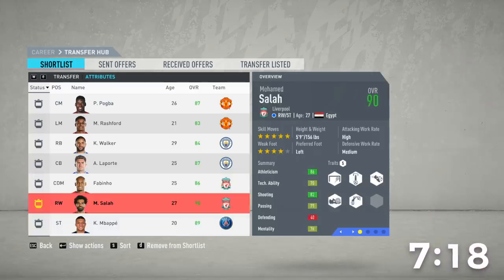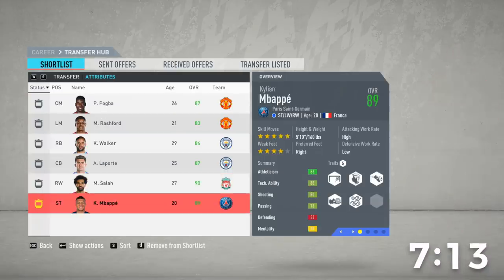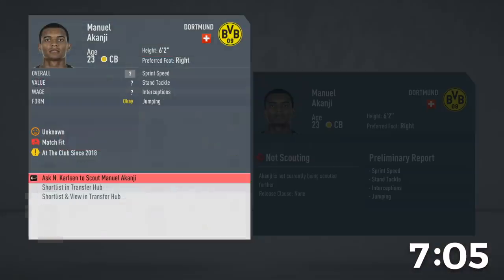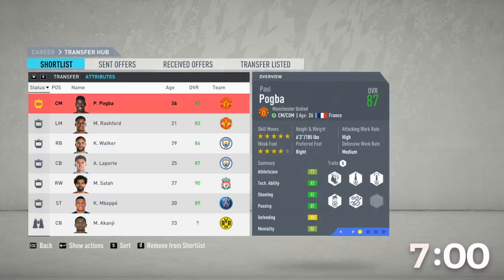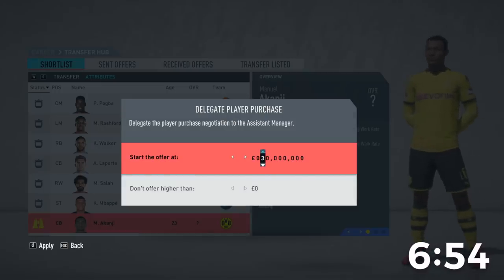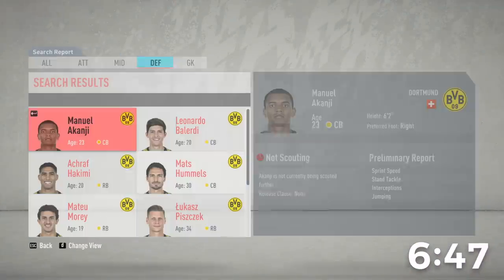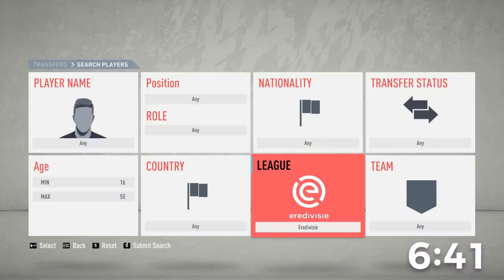We have two 25-year-olds — we just have to remove one of them. Let's retract Fabinho. Good thing I realized that early or we could have been in trouble. Hummels didn't want to sign. Do we go for Akanji? He's 23 — let me check if we already have a 23-year-old. I think we're chilling. Let's offer for him — this is definitely gonna be overpaying but we've got a lot of money.